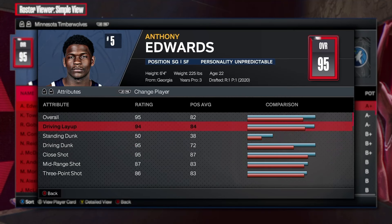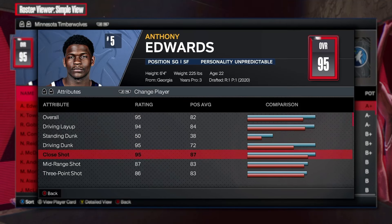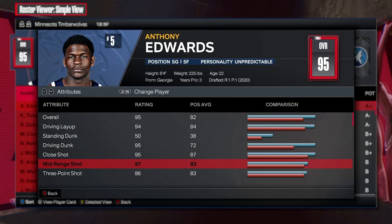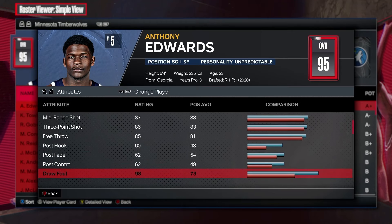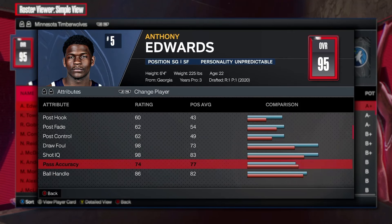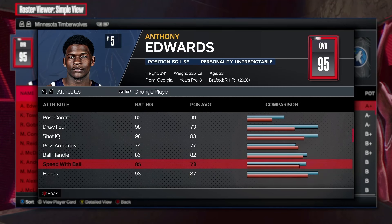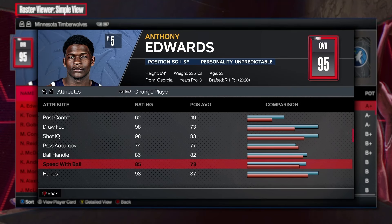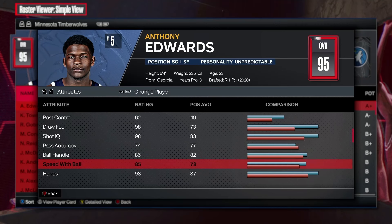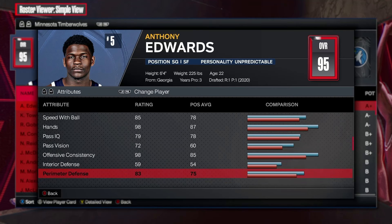Obviously the driving dunk and the finishing is A tier. You're not going to be able to get a 94 layup and a 95 dunk and a 95 close shot. Hopefully we understand that. 87-86 for mid-range and three, post fade — not too bad. Pass accuracy fairly low at 74. 86 ball handle, 85 speed with ball. I think that's the most interesting part because he's one of, if not the most explosive player in the league right now, being able to get to his spots really whenever he wants.